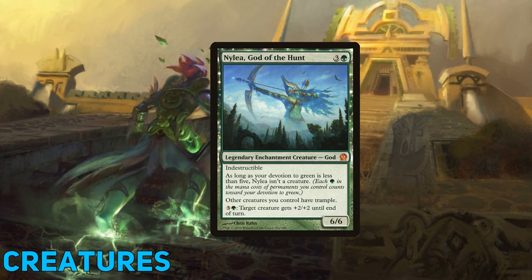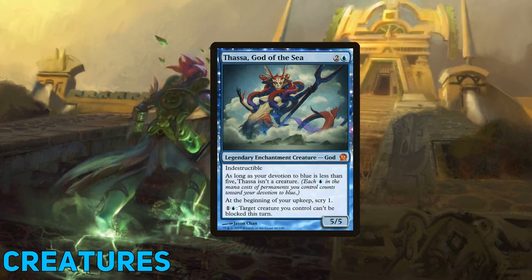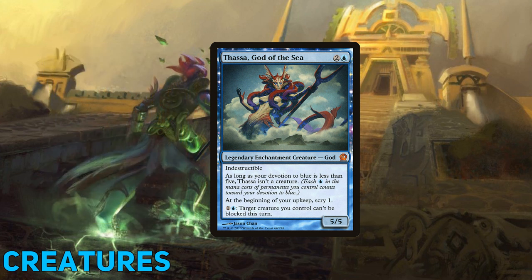Nylea, meanwhile, gives our commander the all-important keyword trample, and is also a great mana sink for any excess mana we have floating around. Finally, Thassa gives us pseudo-card advantage by allowing us to scry every upkeep, and threatens to give our huge merfolk unblockable. I can't tell you the amount of times Thassa has just come in to steal a game by giving Tuvasa unblockable — a personal favorite win con of mine.